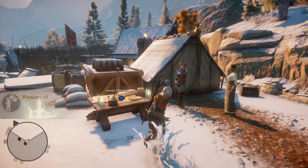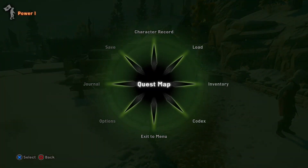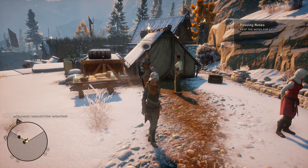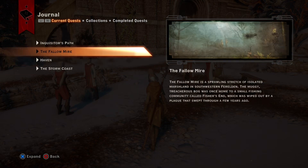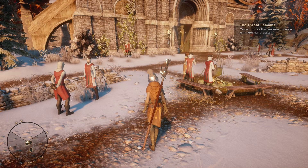Alright, does that unlock any new ones? Nope. Power plus one — heck yeah! Let's see the journal. Passing notes — I'm taking notes. I found like someone named Hagen put a lot of work into them. Just keep the notes for later. Alright, well, let's head to the Hinterlands.